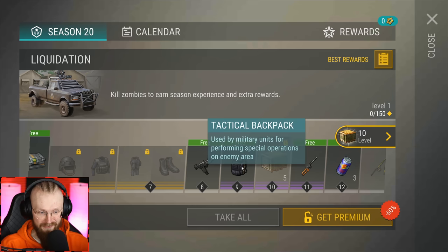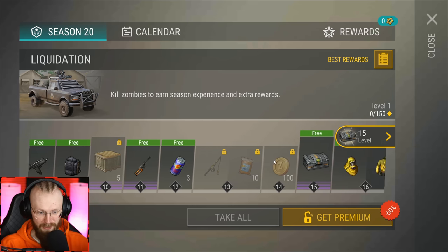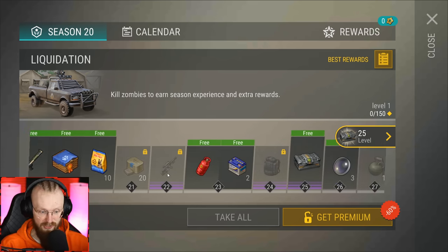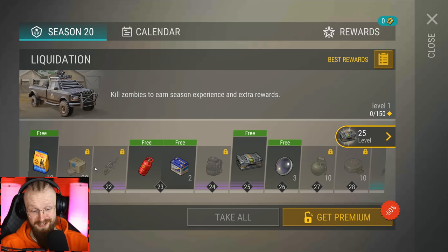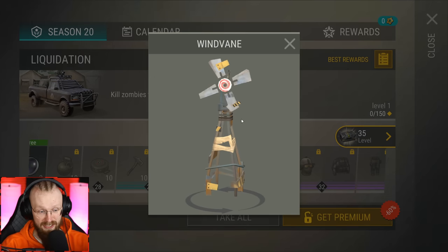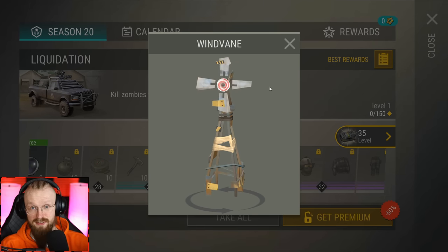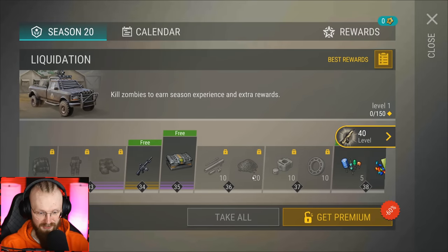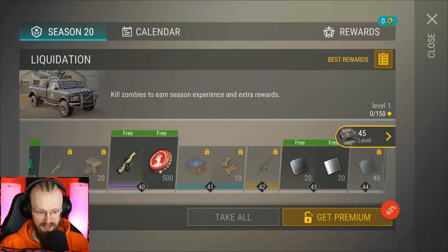It's awesome that on level 9 we can get this Tactical Backpack, then obviously we're getting some coins and some simple items - nothing really too special. On level 23 you can get this Gas Cylinder for free, which is really awesome. Also on level 30 we're getting another decoration, this Wind Vein - it's just gonna be a decoration. Going further, we don't see anything super unique.